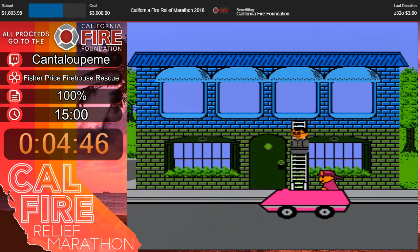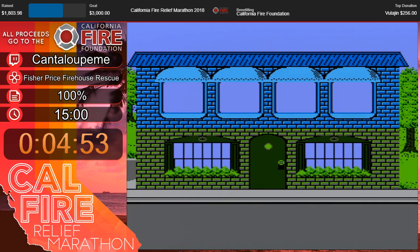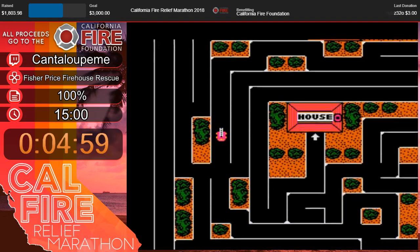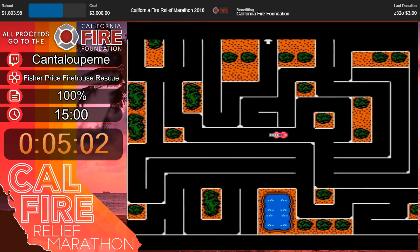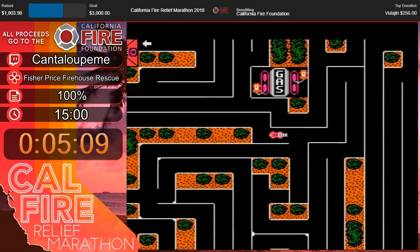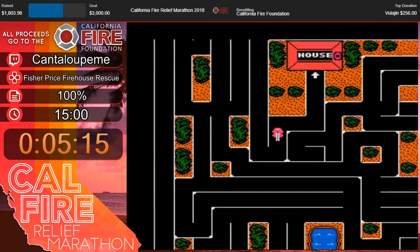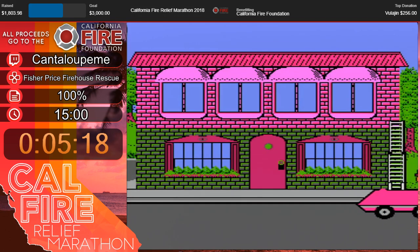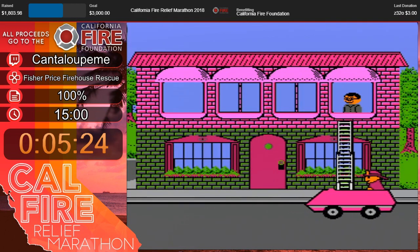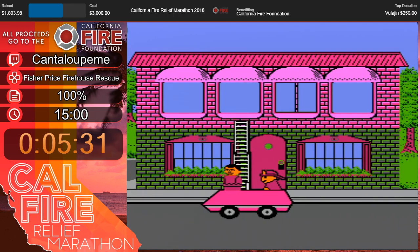Now we have another house to get to, and that will be right down here. And it's a great time for donations if we have any. We do not, but we do have this great foundation to support, so please do. I also have some donations that have not been met yet. If you want to get those met, they still have some things for Castlevania Aria of Sorrow. Majora's Mask is funny. Paper Mario. Star Fox 64. It's a bunch of stuff.